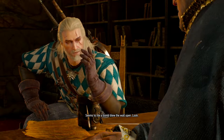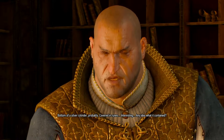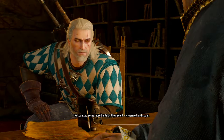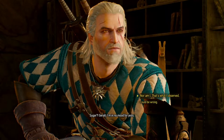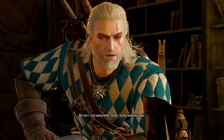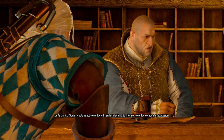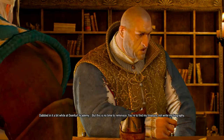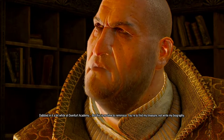Seems a bomb blew the wall open — bottom of a silver cylinder, covered in runes. Any idea what it contained? Recognized some ingredients by scent: wyvern oil and sugar. Sugar? It was caramel. Just saying what I found. Bomb contained sugar — let's think. Sugar would react violently with sulfuric acid, but not so violently as to cause an explosion. Didn't know you were versed in alchemy. Dabbled a bit while at Oxenford Academy. But this is no time to reminisce — you have to find my treasure, not write my biography.